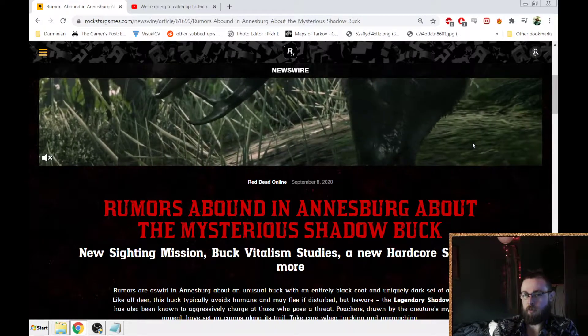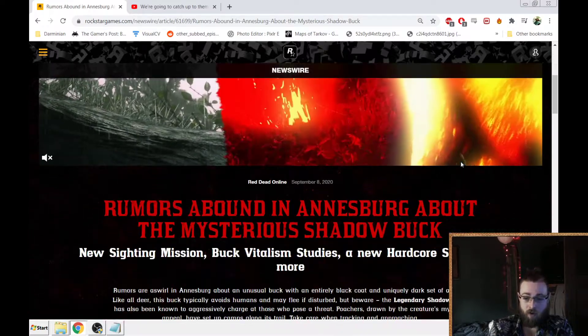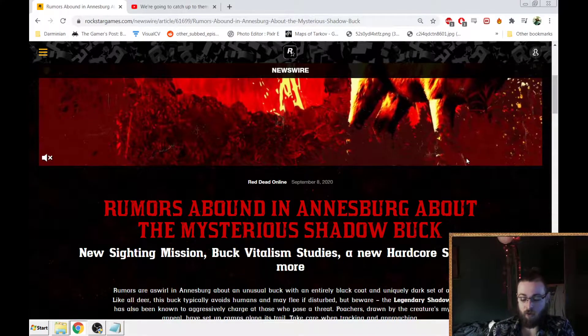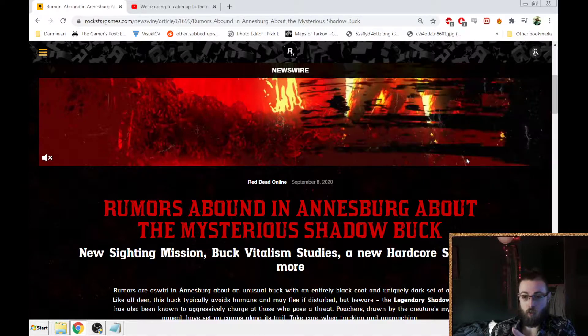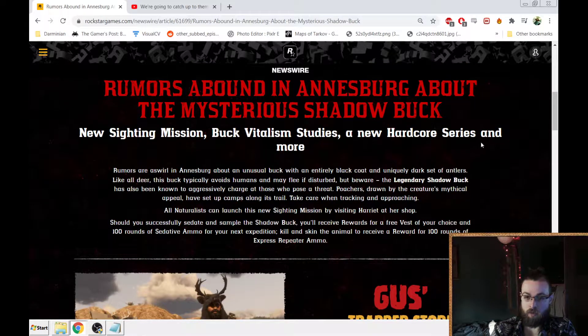I saw a lot of feedback on Twitter and other places that was kind of annoyed with the fact that it was a buck, like another animal that we've already had, but I guess they kind of want to do one version in the missions and then one or two wild versions out there as well, so so be it. Rumors abound in Ansberg about the mysterious Shadow Buck — i.e. new mission sighting.